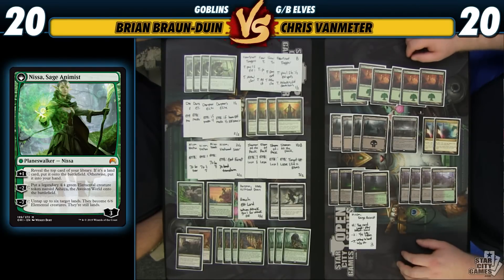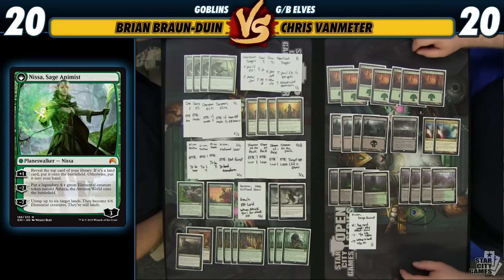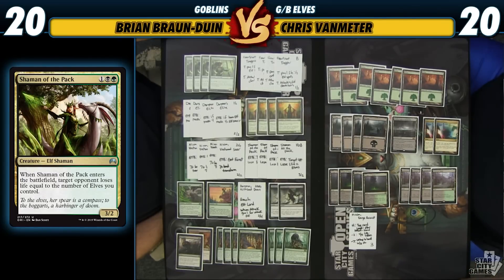The card that gives us the most payoff for being in the Elf tribe is Shaman of the Pack — the main reason we are in two colors alongside Gnarlroot Trapper. It's one green-black for a 3/2, and when it comes into play, target opponent loses life equal to the number of Elves you control. As we can see here, we have a lot of Elves, and the hope is to do big chunks of damage with Shaman of the Pack.